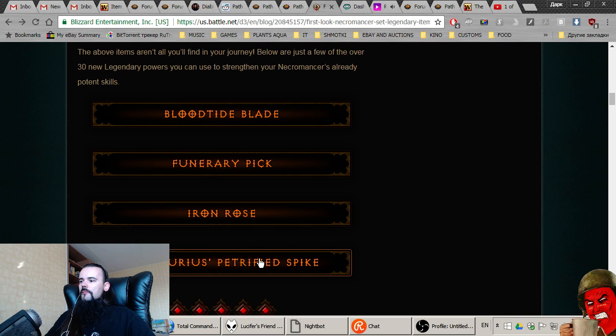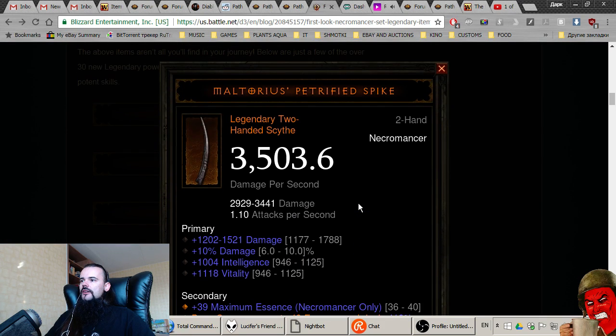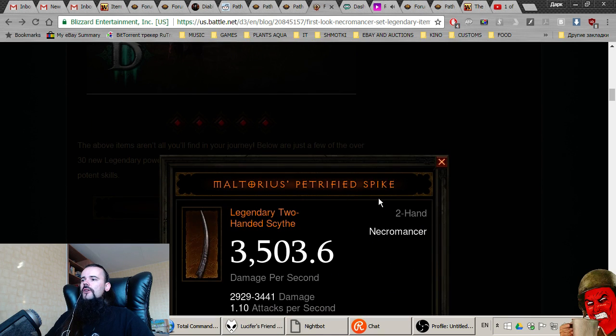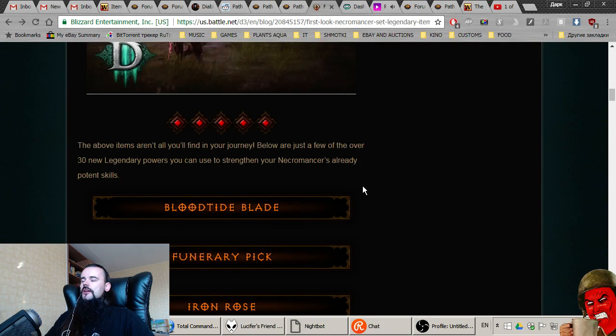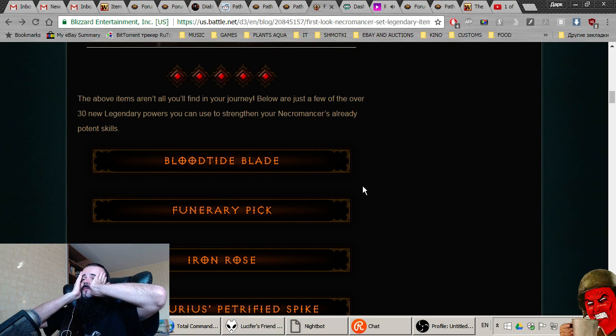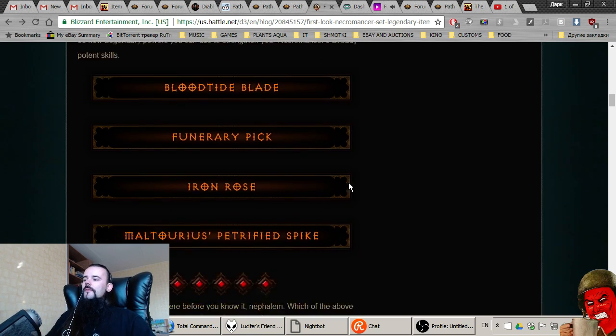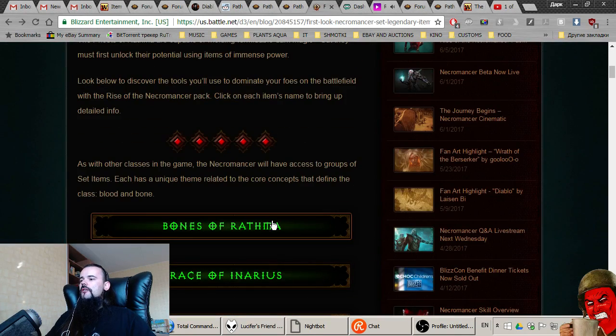Maltorius' Petrified Spike is another two-hander — I mean, two-handers are garbage in this game. They should either be greatly reworked or completely removed. It's a disgrace — no one will ever use this. Two-handers are in such a terrible state they could just be completely removed and nothing bad would happen, because one-handers are so much better.